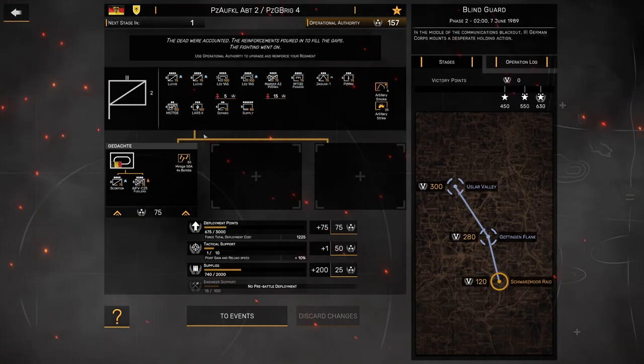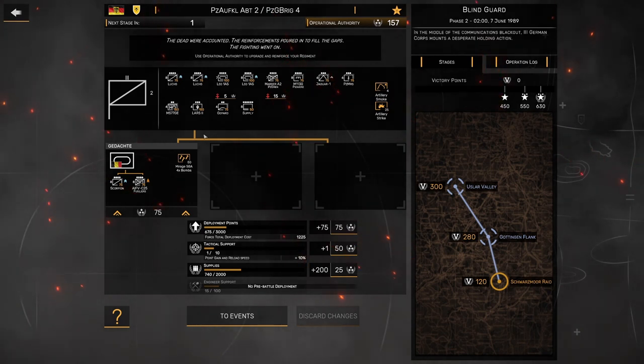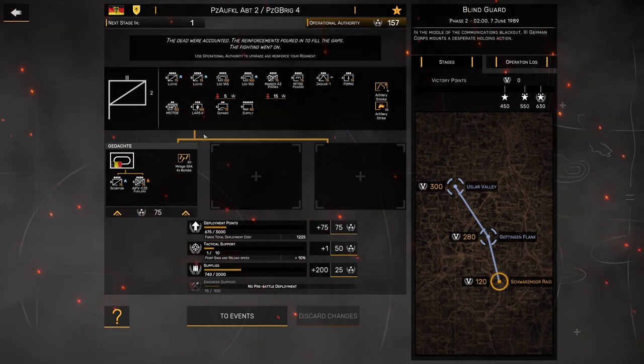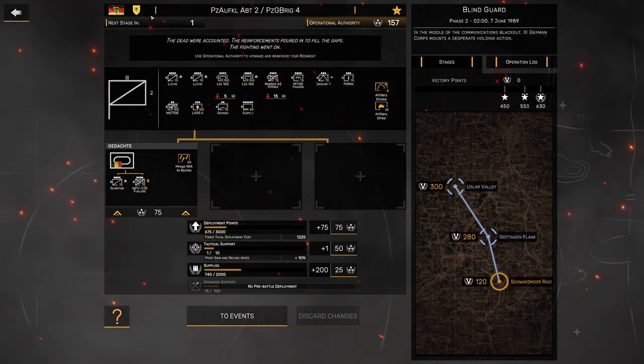Hello, we are back with episode 2 of Operation Blind Guard in Regiments. In the last episode, we had a great start, started to take over a little bit of the map, took some potshots at the enemies we were supposed to eliminate and didn't get any yet, but now we're in striking distance, and we're going to have to hit them fast and hard to get the most victory points we can before this stage ends in just one turn.